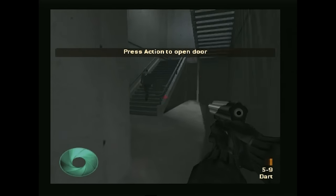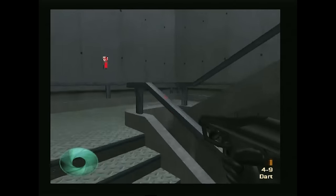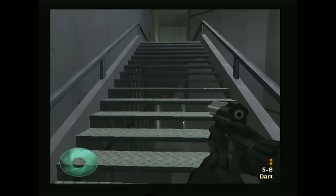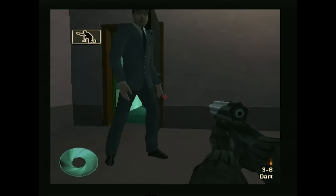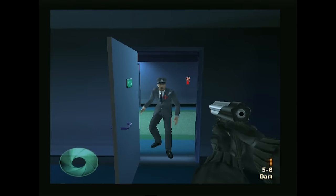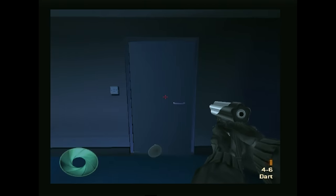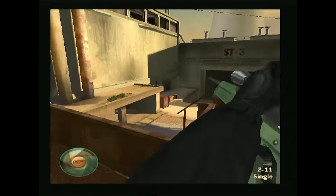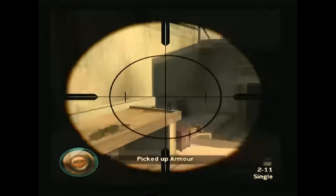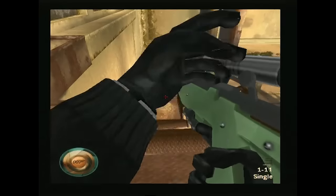The PS2 version gives you a dart gun with far more ammo, making the corresponding missions much easier. The stealth also seems more generous, with enemies taking seconds to react to your presence. It's not perfect, but it's a damn sight better than on the PC. Overall, the PC version of Nightfire is about three to four hours, whereas the console version took almost double that — closing in at seven or eight hours, mostly due to dying repeatedly.